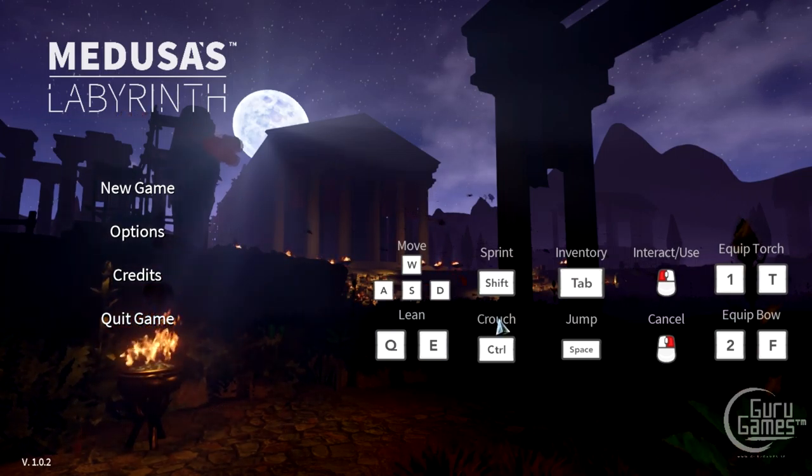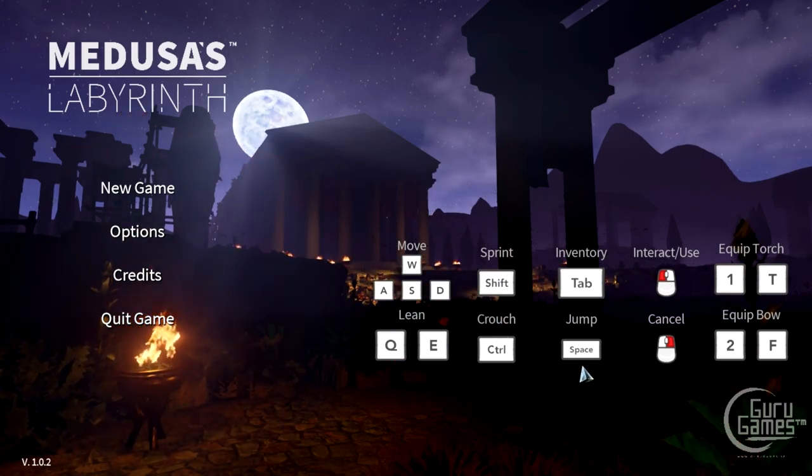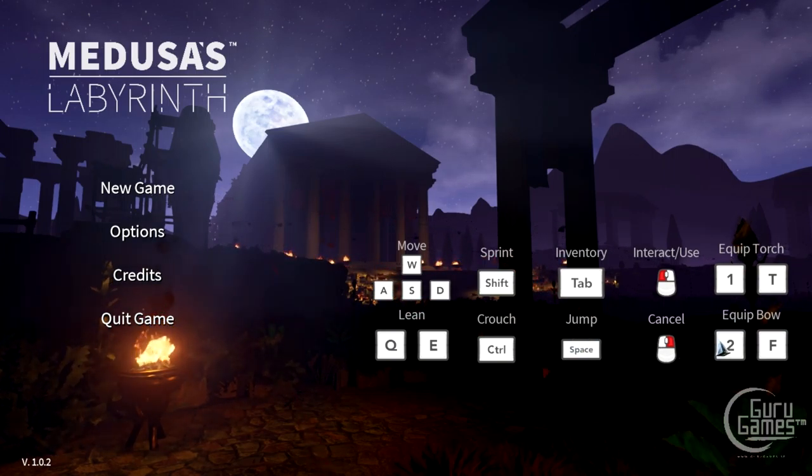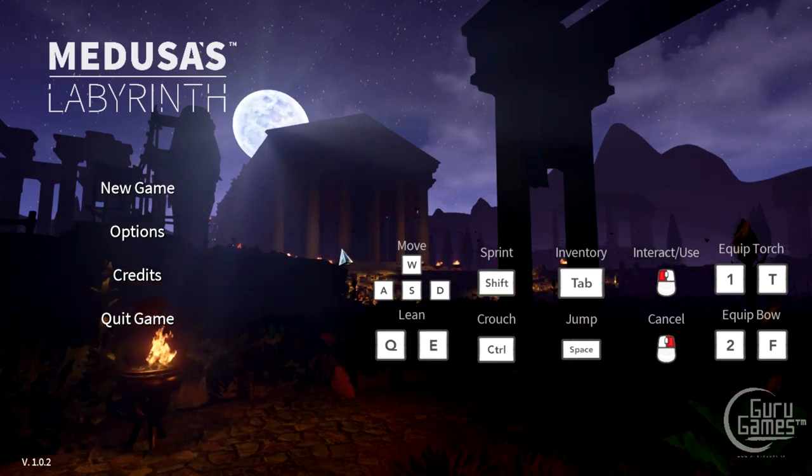What do we have? Basic controls: moving around, leaning, crouching, jumping — jumping in a horror game, holy crap. Equip a bow — you get to use a bow in a horror game, holy crap.